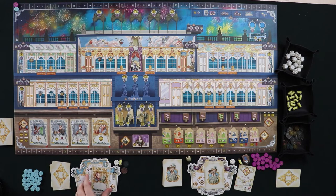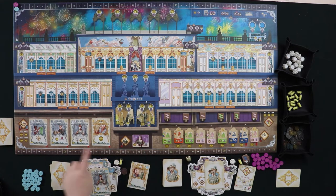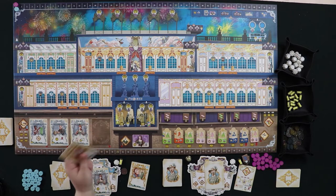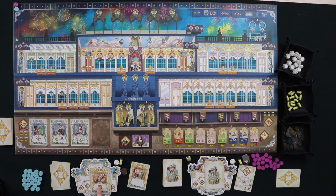I'm tempted by the journeyman for the extra resources, but I'm going to go ahead and hire the master. We're going to pay five coins since we're the first to hire from this set. This master goes right into my hand, giving me an additional action this turn — when you hire someone they go into your hand, not your discard.